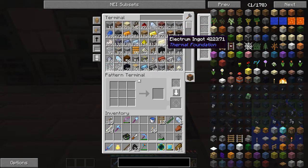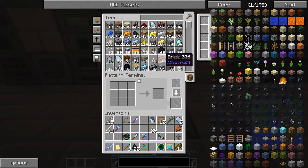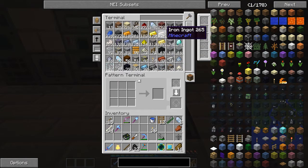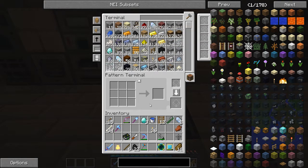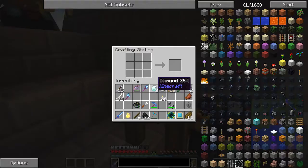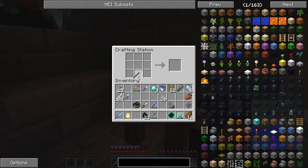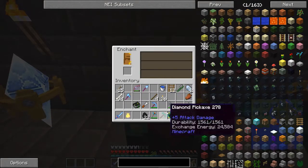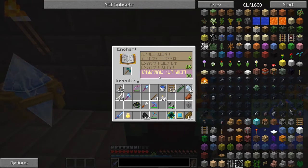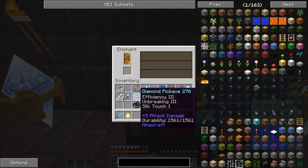Let's just make a diamond pickaxe. I do need Silk Touch — that would be really awesome if I could get that. Why are you using a diamond pickaxe? Level 30. Oh, there's Silk Touch! Nice.